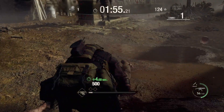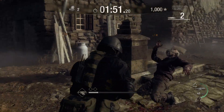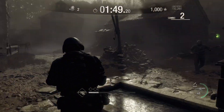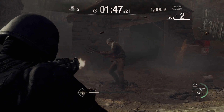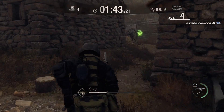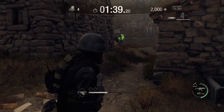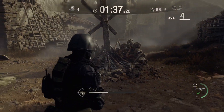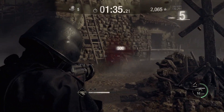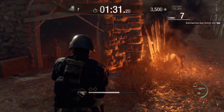There's not much to Resident Evil 4 Mercenaries mode other than shoot the crap out of everyone ever. It's pretty straightforward — you shoot people and then you continue to shoot people. The goal is, of course, to build a combo and get big, crazy points all of the time. And you want to make sure to keep the combo going — the combo is almost running out.